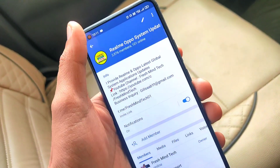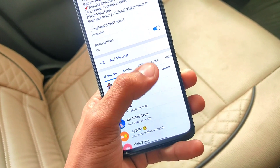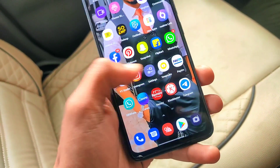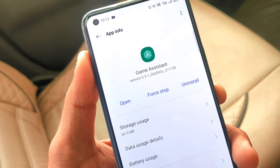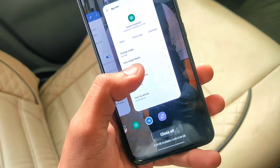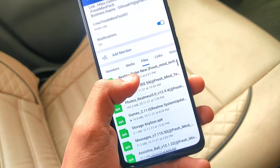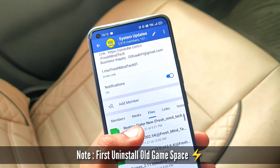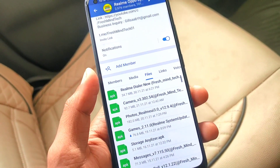Before I uploaded this video, the new version — Game Assistant 6.9.1 — was the latest version. You can easily install it on your device. Keep in mind that the old game space needs to be uninstalled first, then you will install the new one.